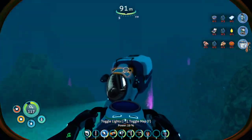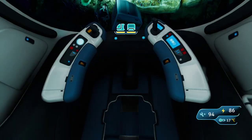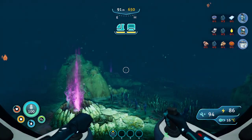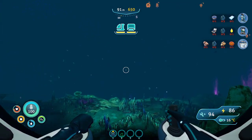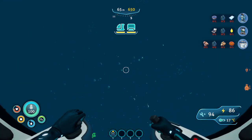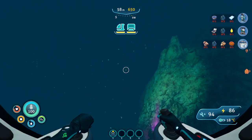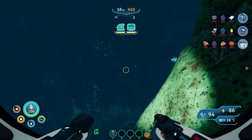Might as well pick up some extra loot. There doesn't seem to be anything else to scan around here. I guess I should just keep looking for the actual ship, because this is not the right biome. The fabricator module is nice and all, but I want a laser cutter. So east, I guess? Keep going around the edge of the deep biome until everything turns green.